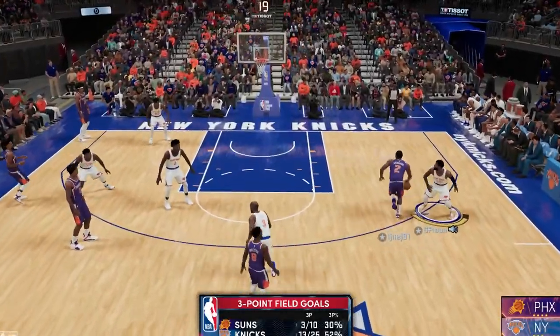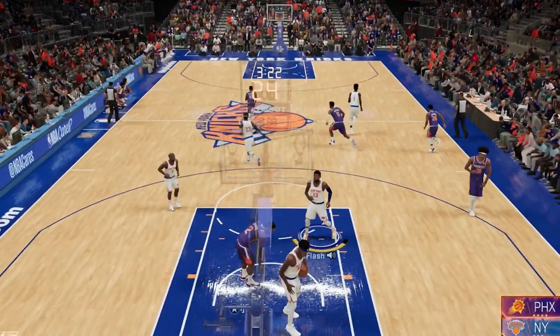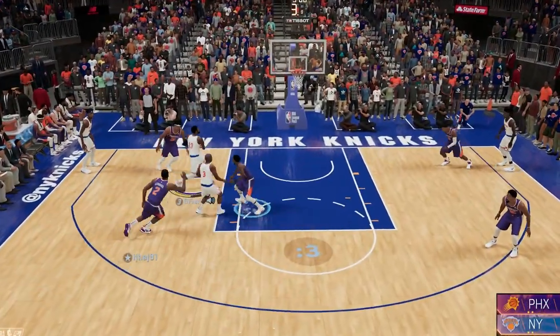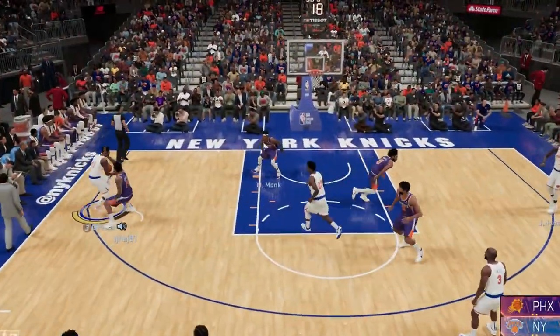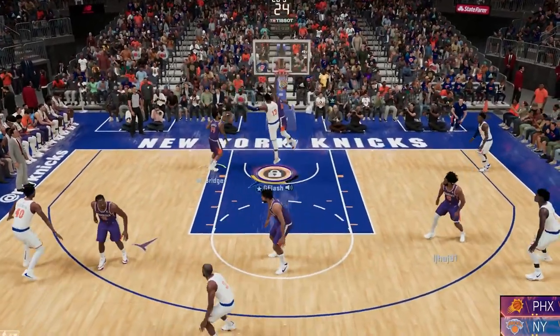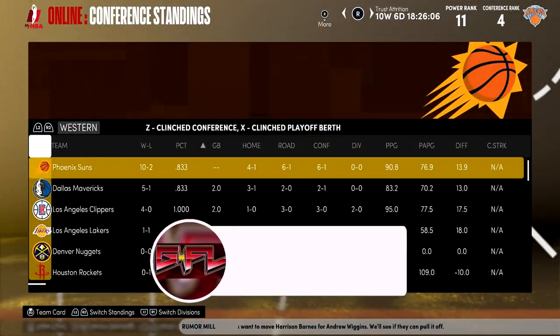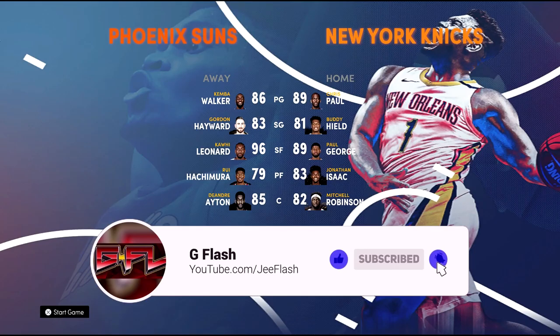They're getting torched on the perimeter — four of the last five buckets. The bubble was a success, you really have to tip your hat. We know he's a knock-down shooter. This is George, and it's George with the chance. My opponent is 10-2, and he is the Phoenix Suns, number one in the West.